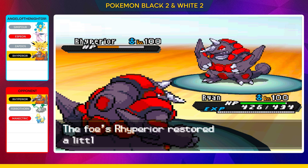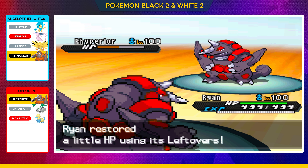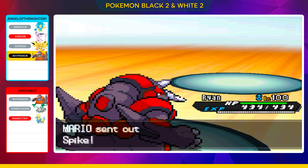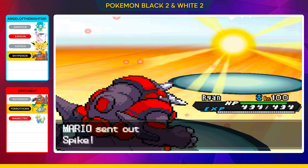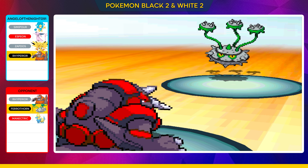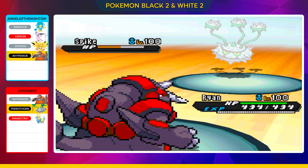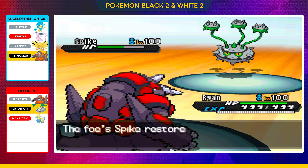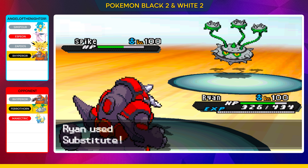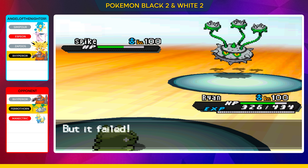Rhyperior versus Rhyperior — obviously there is some Ground type advantage to some of those moves, and of course they're also extremely weak to those Ground type plays. They're going to swap out their Rhyperior and actually go back into Ferrothorn to set up spikes. The only idea I can come up with here is we're going to go in with Earthquake — not really going to do very much, it is a Grass type Pokémon after all.